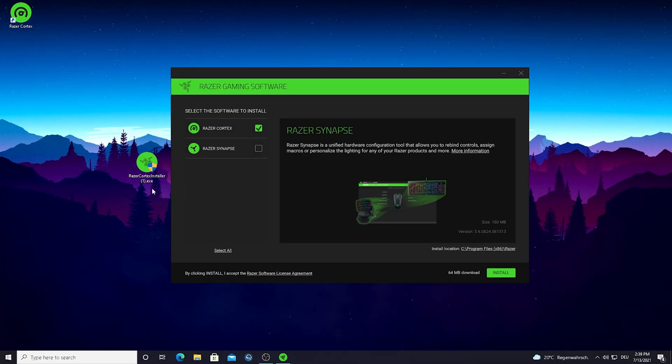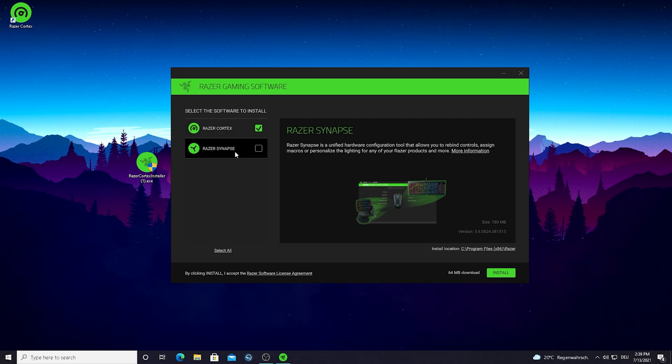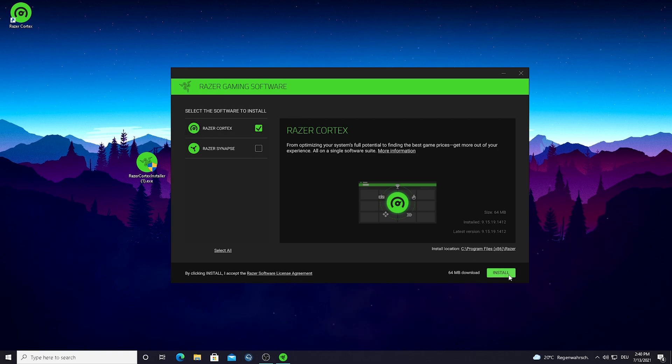After you successfully download the Razer Cortex installer, just double click on it and the installation window should pop up. Here you can choose to install only Razer Cortex — which is the game booster we want — or also Razer Synapse, which handles RGB and DPI settings for Razer products. We're just gonna check Razer Cortex and hit install. I'm not going to do it since I already have it installed on my PC.